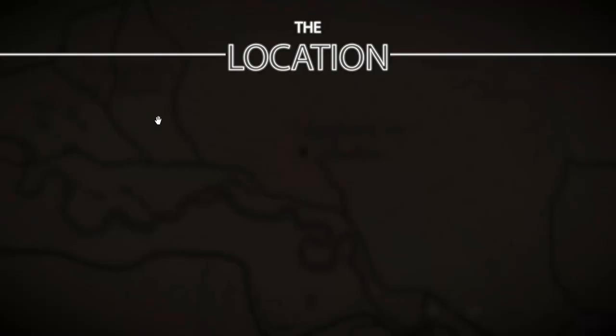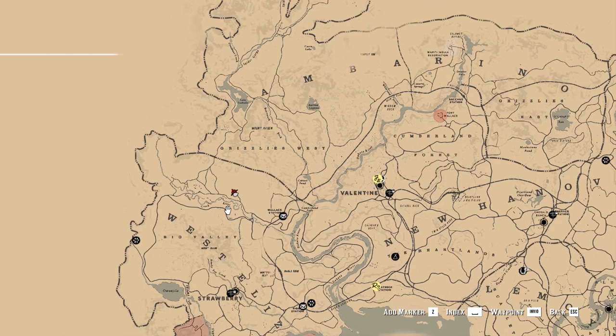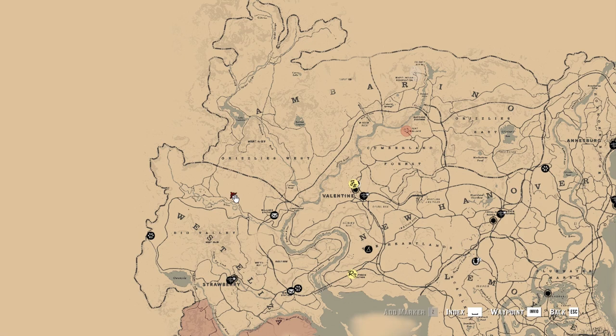The location you have to reach is west from Valentine and north from Strawberry. To be precise, follow the road that goes close to the Little Creek River from the Valen Station and take the first turn to the right.